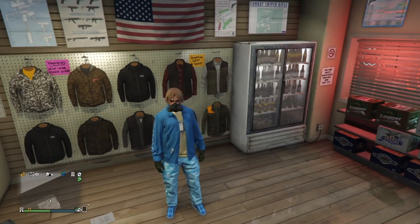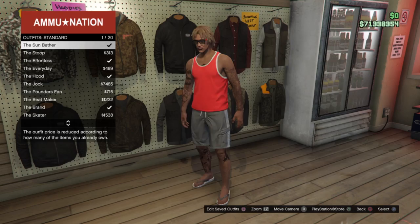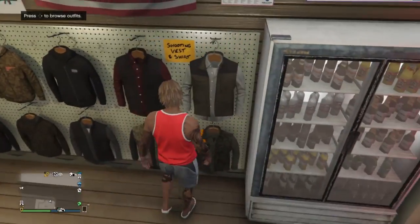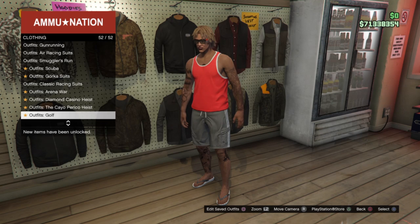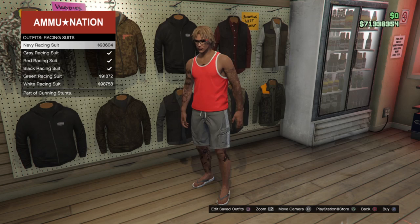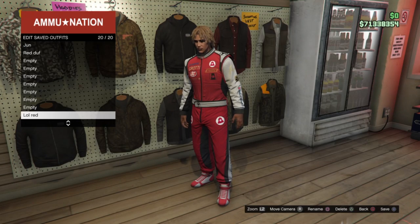Alright guys, without further ado let's get straight into it. The first thing you've got to do is go to the ammunition shop. You're going to go to Outfit Standard and equip the Sunbather. From there, go back inside the outfits and look for the racing suits. Equip the red racing suit, then save it — any slot works.